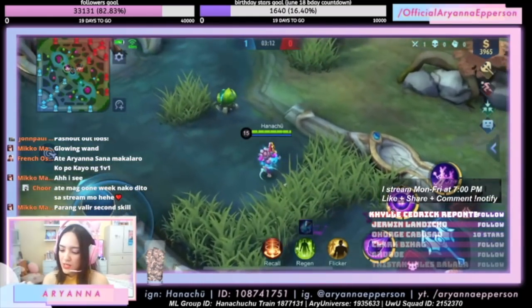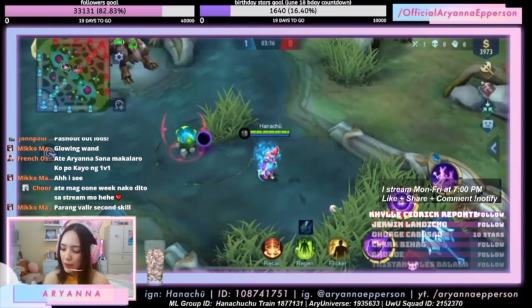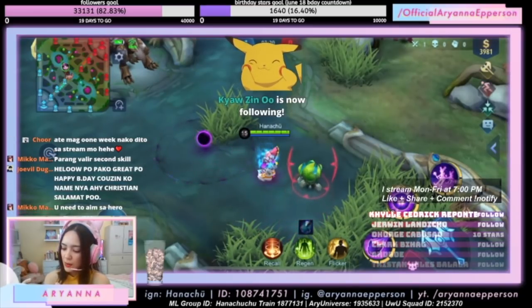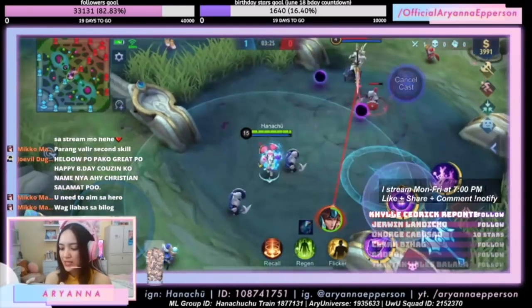It's like the second skill with Valir. Usually you'll want the items for the cooldown — that's the CD of the second skill, so that's really the value there. The orbs can be all over, guys. It can be three in a row.